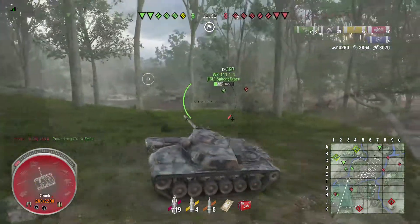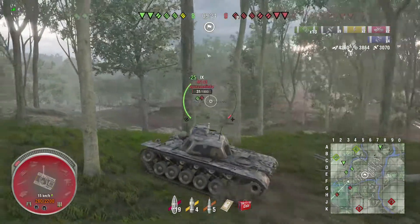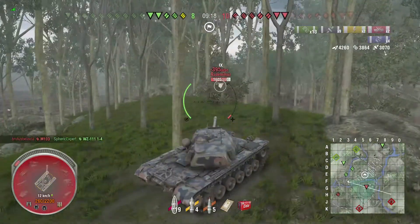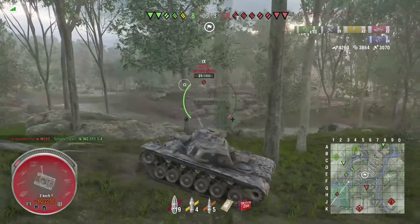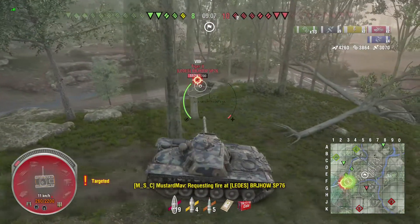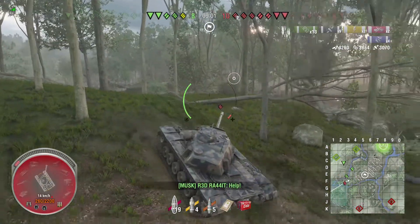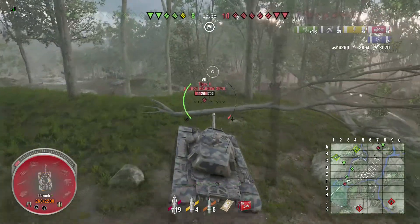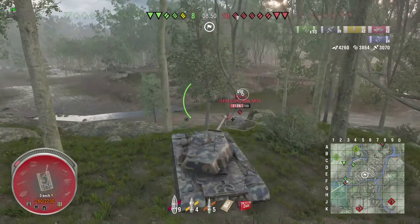Now there's a Tiger II over there. That M103 is still just giving my team a whole bunch of fits, and I feel like maybe I should have just gone over there and dealt with him. That guy leaves the M103 on 31 hit points. They do have a Tortoise over here, and I remember they also have the Death Star.